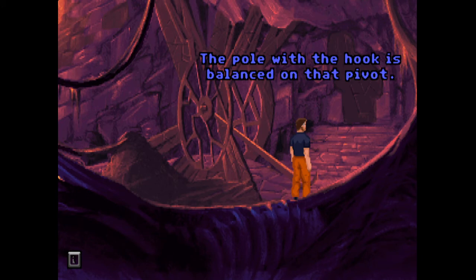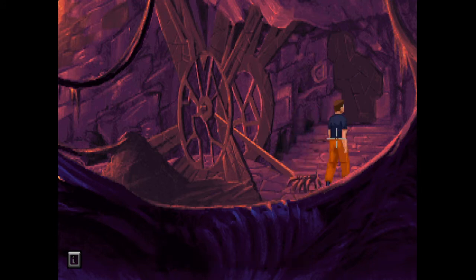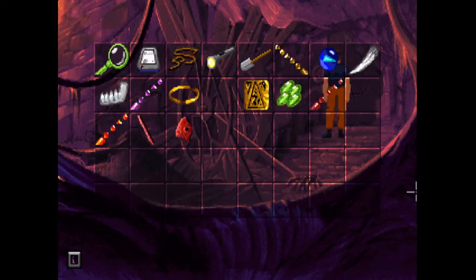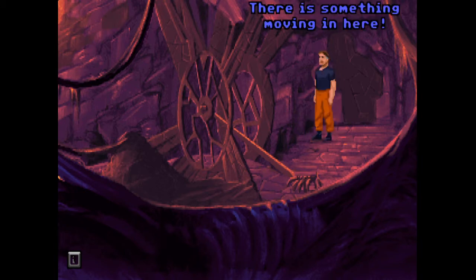The pole with the hook is balanced on that pivot. Can the rib cage go on? It can! The question is how do we get the critter to go into it — we don't have any food or anything. There's something moving in here.